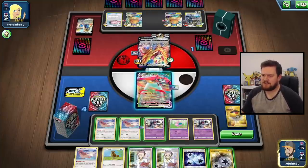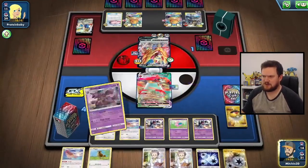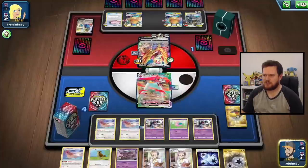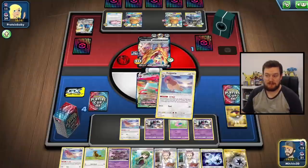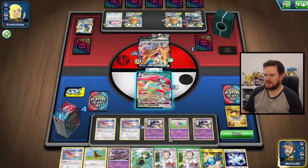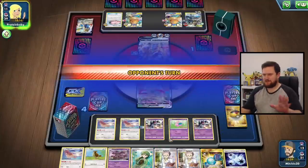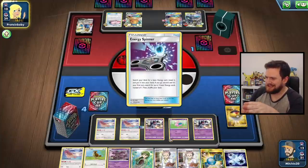We now are in a position where we could potentially come up with a victory in this game, which is a weird thing to have said. Let's keep drawing cards — I'm going to grab Cheryl, because grabbing Cheryl means that the Orbeetle can never be reliably two-shot. We also have the Rare Candy for the Nidoking, so we'll just attach and leave it at that. We can't affect that Zamazenta with Eerie Beam. We'll leave the Orbeetle in the active. What we're going to do is attack with Nidoking next turn.